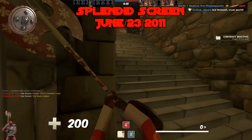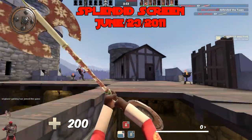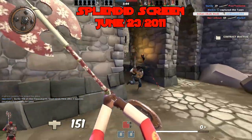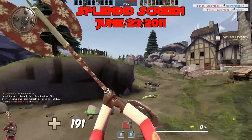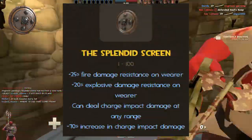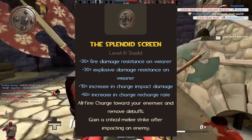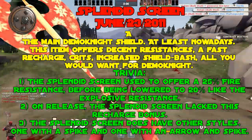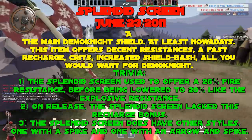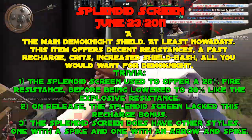The Splendid Screen, added June 23rd, 2011. The main Demo Knight shield nowadays. It offers decent resistances, a fast recharge, crits, and increased shield bash damage — all you'd want for Demo Knight. If your goal is to do a ton of damage as Demo Knight, this is usually the one to run. A tier. Trivia: the Splendid Screen used to have 25% fire resistance — 5% more than now — before being lowered to 20% like the explosive resistance. On release, it also lacked the recharge rate bonus that's now one of its main draws. And the Splendid Screen does have other styles — one with a spike and one with an arrow and a spike.